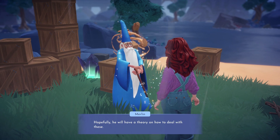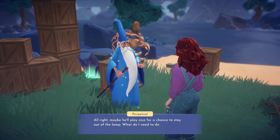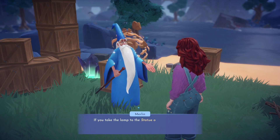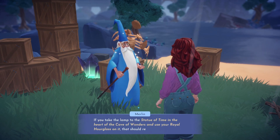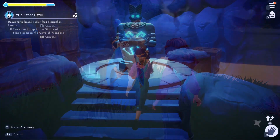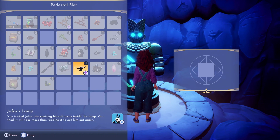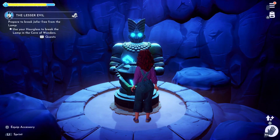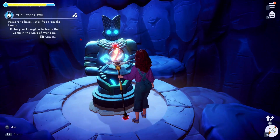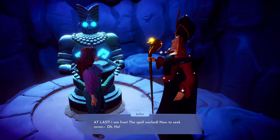Merlin tells us we will need to head back into the Cave of Wonders to place Jafar's lamp on the statue where we had originally found the spark. Once we've placed it in the correct spot we can use our hourglass to free Jafar. Make your way through the Cave of Wonders, all the way to the end up the stairs to the statue where we can place the lamp, then take out your hourglass and free Jafar. We will continue helping Oswald once we've convinced Jafar to play nice and help the isle.